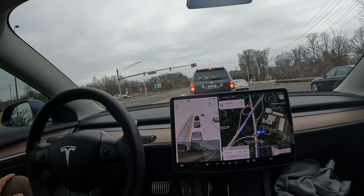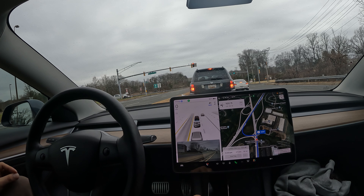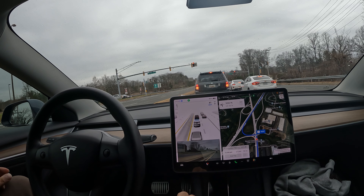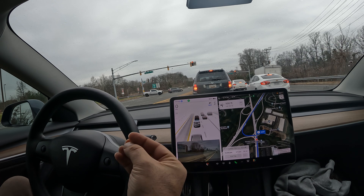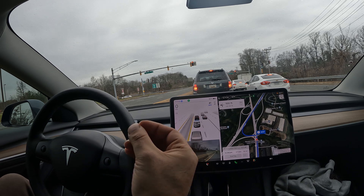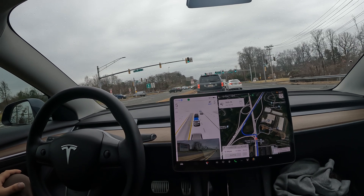Welcome to the channel. In this video we're going to put FSD Beta to the test with some real-life scenarios using version 11.4.9. We're at a traffic light looking to make a left onto Route 50 — a bustling highway — and we'll see how FSD handles getting on the exit, handling the exit, and merging onto the highway. It's a controversial topic, so be the judge for yourself. Here we go with the green light.